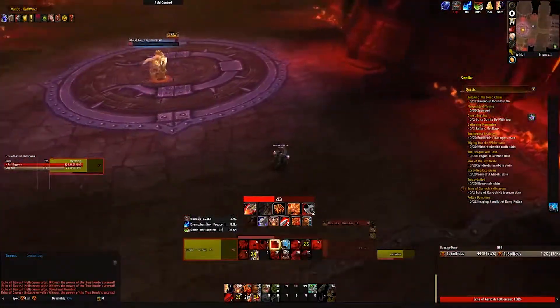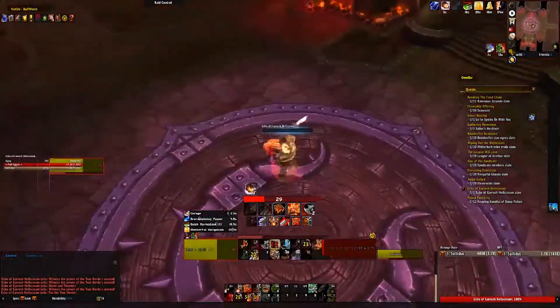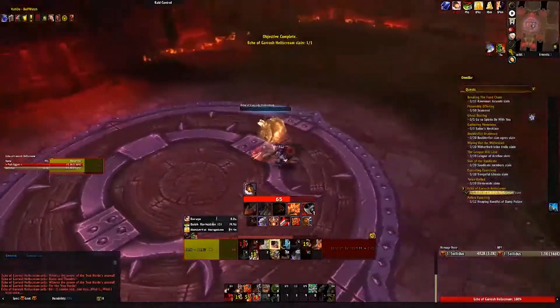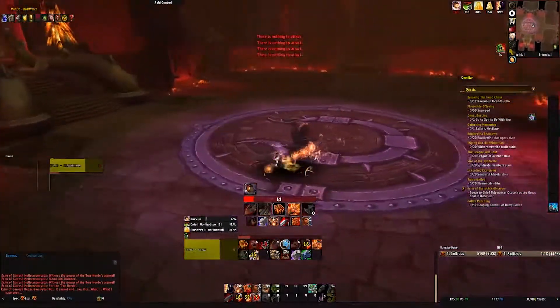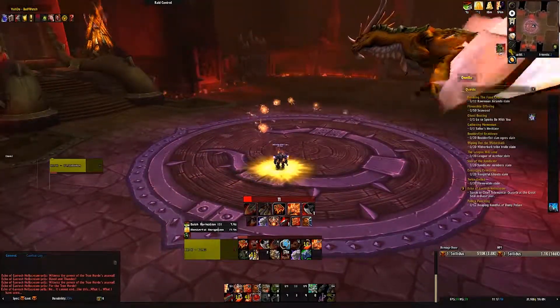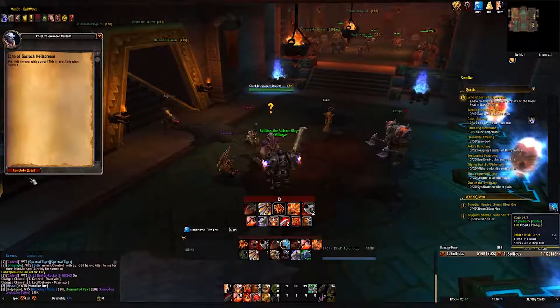As you can see there I just heroic leaped out of the way. The second ability is War Machines — similar to the raid encounter, two massive wheels will start to move across from opposite sides of the room. You just need to see where they are coming from, move out of the way of the first and then move out of the way of the second.